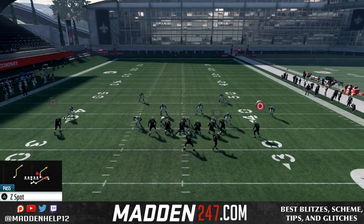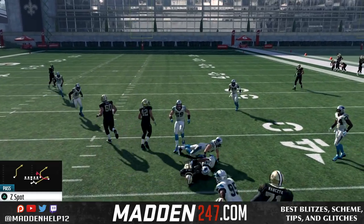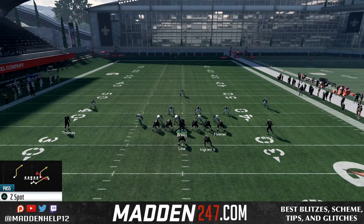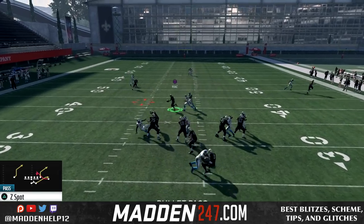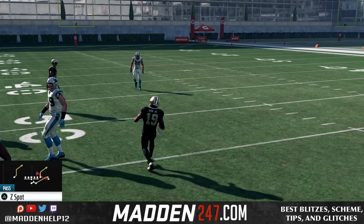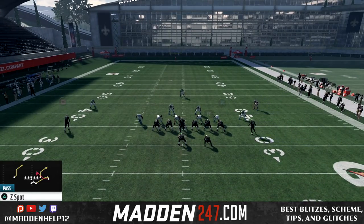The next thing you can do is always playmaker the hitch route. You can playmaker him left, right, up the field, or you can just throw it to him if it's a voided zone across the middle. What this is going to do is force your user on defense to cover it, because it's unguardable if you do not. If he's man-to-man or any type of zone that drifts back, it will not cover this.